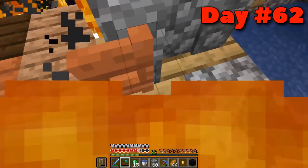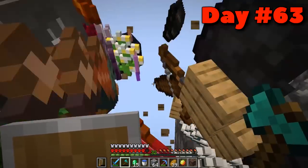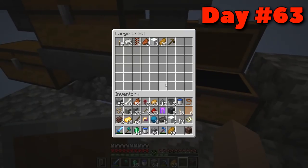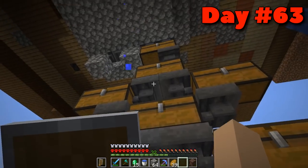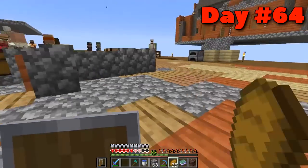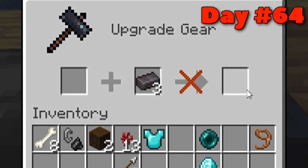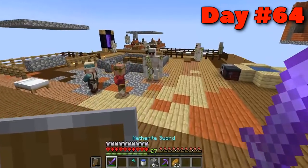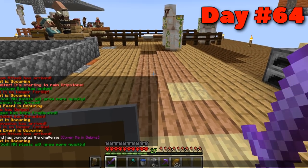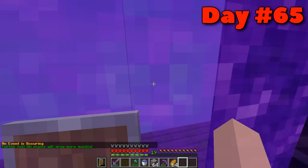On day sixty-three I had to expand the storage area again — with a double chest basically being broken and filling everything up, storage management was becoming very difficult. On day sixty-four the day started with phantoms, but I made myself full netherite and got two Protection IV enchants with the levels I had. After sixty-plus days I figured I'd have more levels, but I guess I just haven't been grinding them. The next objective was clearly to grind some wither skeletons.